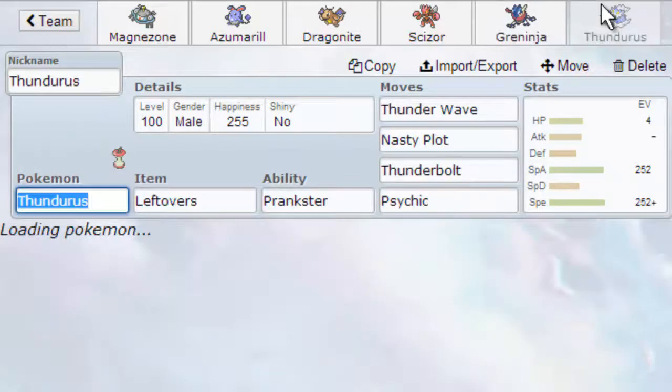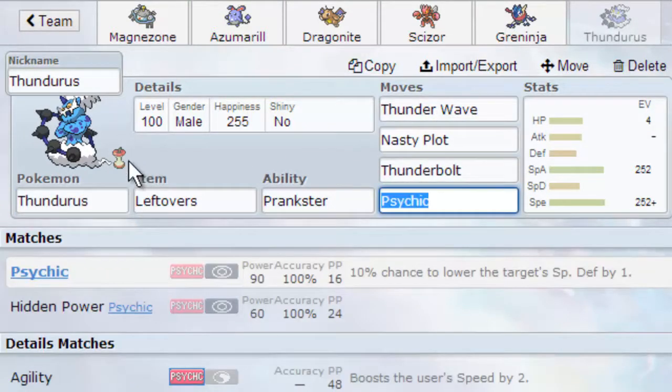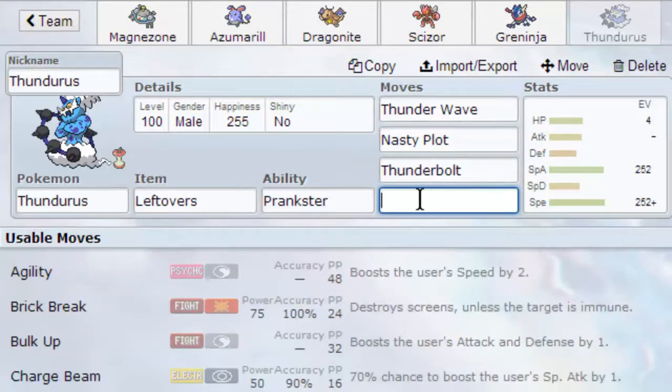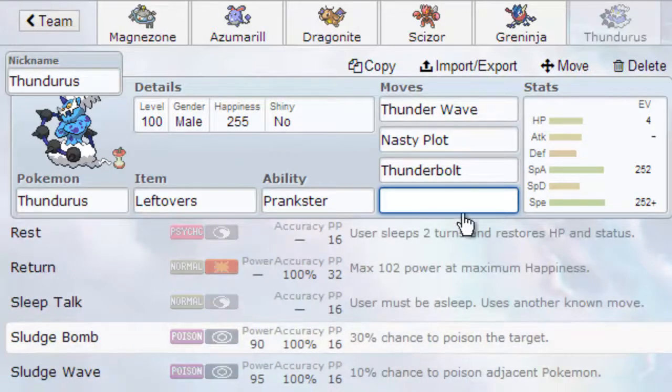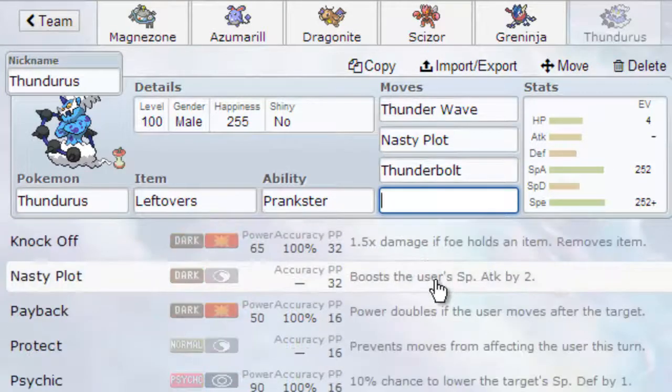And then finally we have Thundurus — not the Therian form, but Incarnate Thundurus — with Thunder Wave, Nasty Plot, Thunderbolt, and Psychic. I don't actually know what it usually runs; I know Thunderbolt, Nasty Plot, and Thunder Wave, but I honestly don't know the fourth move. Maybe Sludge Bomb. I decided to go with Psychic.